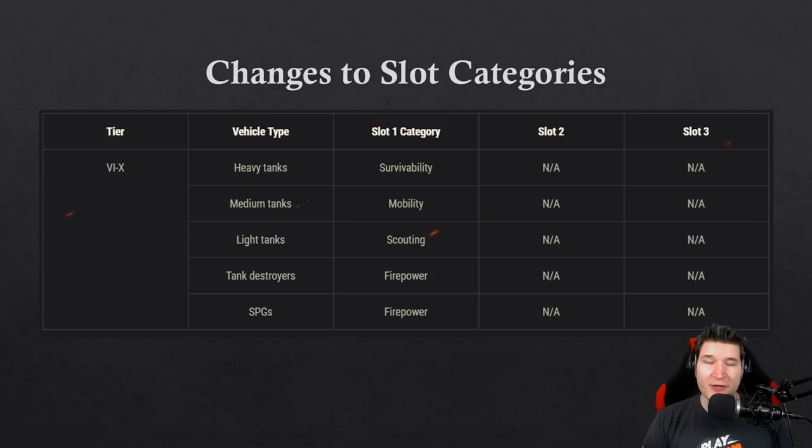Slot 2 and slot 3 are free for you to use, meaning you have to be less concerned about having exactly the meta build. In my opinion this is an okay change. However it would be very interesting if Wargaming forced that category on you and made you take something in there, though I don't think they will do that.